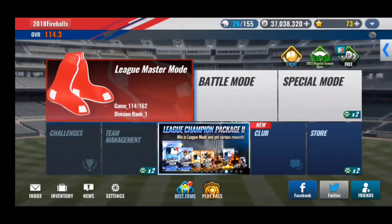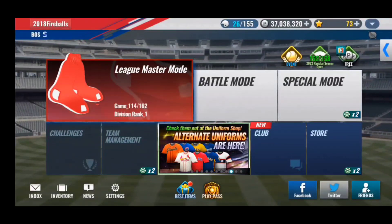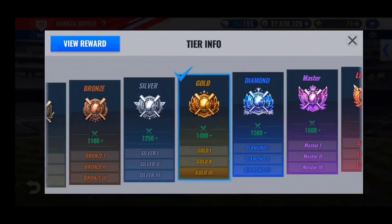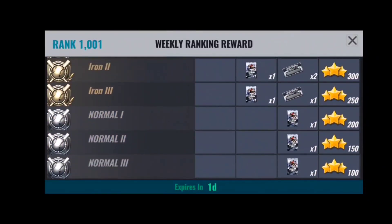Another way to earn free stars is by getting weekly rewards from playing ranked games in ranked battle mode. Go to battle mode, click on ranked battle, and click the magnifying glass to view reward. This shows you the amount of stars you can earn for finishing in a certain tier. All you need to do is play just one game per week — you'll finish in Normal 3 and earn 100 stars at the end of Sunday.